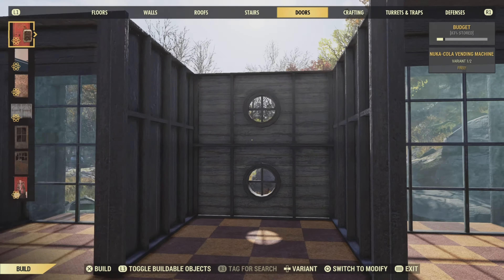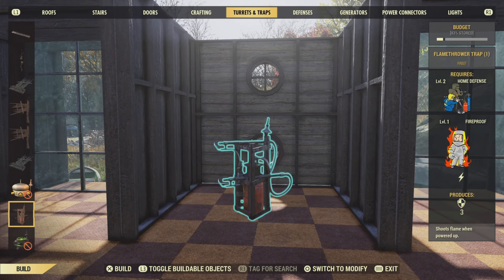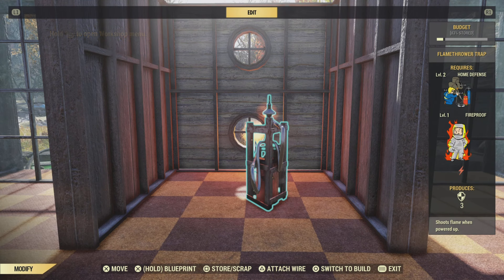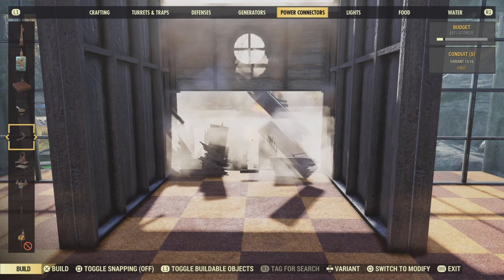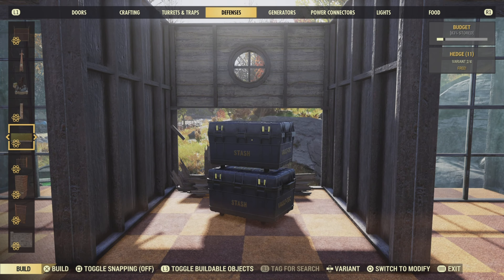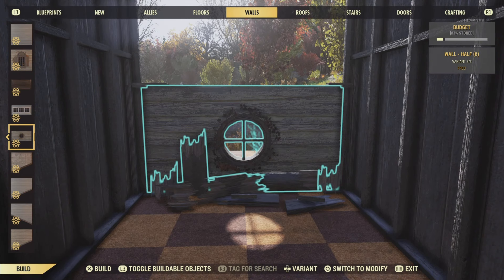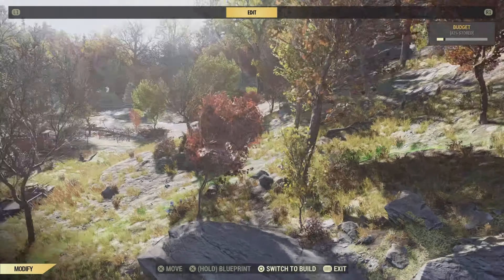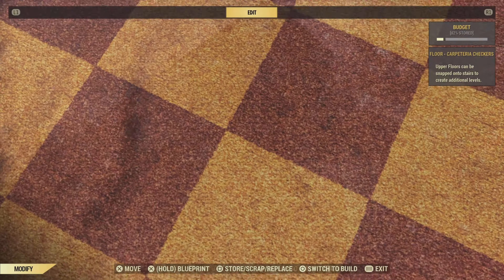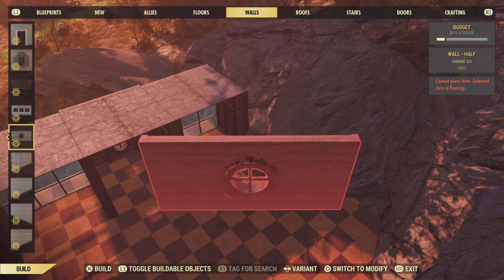Now it's just a case of putting walls down on our second floor. Anything that's not a glass wall we're going to be doubling up, and that includes half walls as well. Let me show you how to do that. Place down the half wall that you want to double up — we're going to be using these poor tolly boys here. Next, we're going to burn the heck out of them. And to get to the higher one, just put your flamethrower on top of a stash box and you should be able to burn it. Once you've burnt the half walls, you can put down another half wall on top.